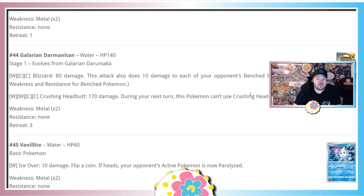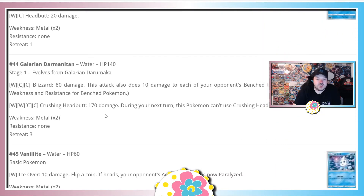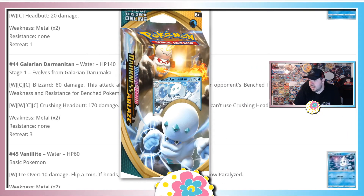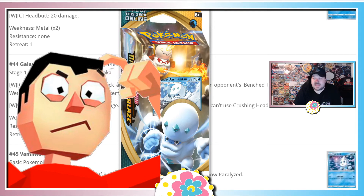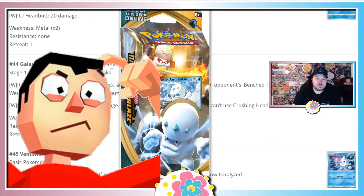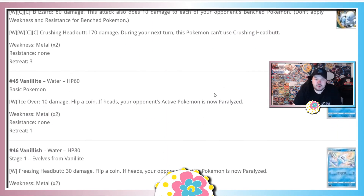The Galarian Darmanitan reprint from Rebel Clash — I'm changing my mind on it. It does 170 damage, so with Frostmoth you could do 170 times two, especially hitting Centiskorch VMAX for weakness. A Frostmoth Darmanitan Darumaka deck — I don't hate it. I think this card is actually cool, though not great.